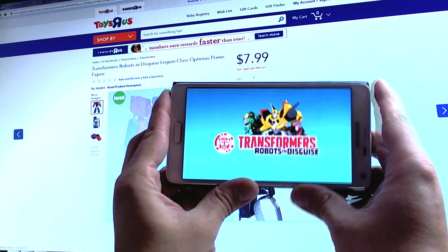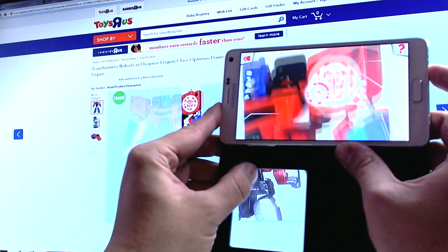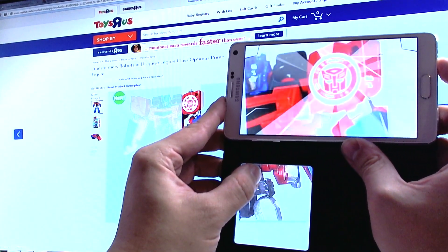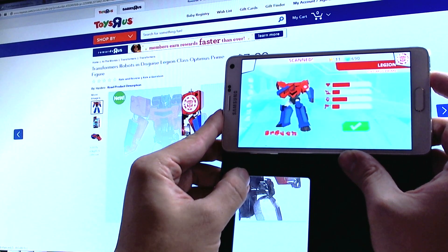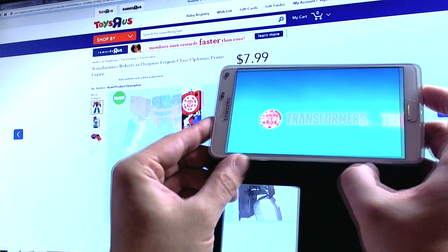All you've got to do is go up here and tap that little code scanner button. Go over the code and you can see it already starts scanning. Open up the field and it sets Optimus Prime — the Legion version — free.